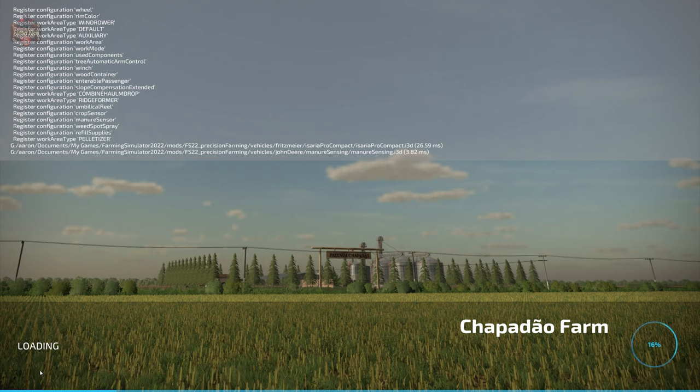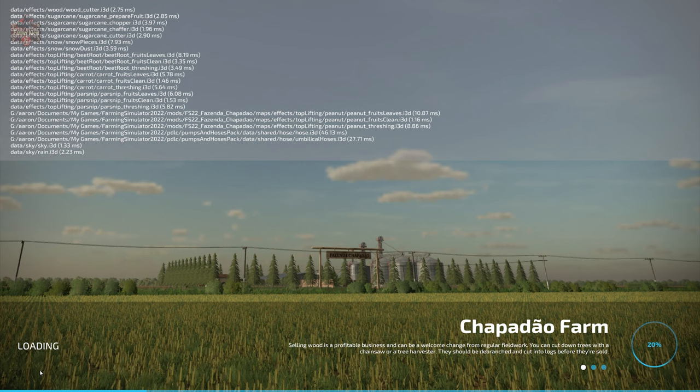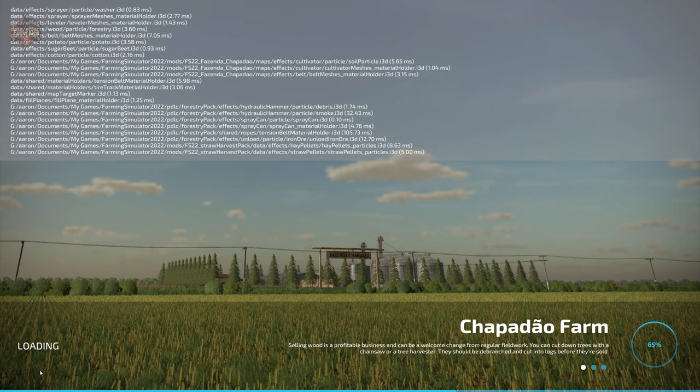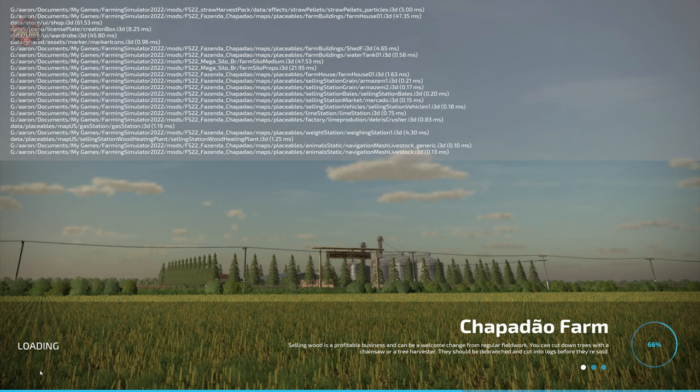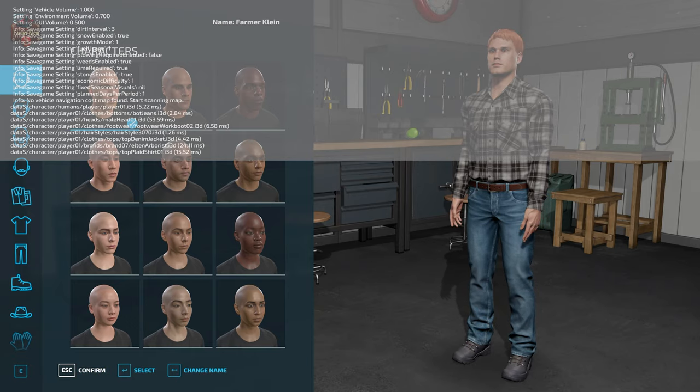If you load this map up in farm manager mode or start from scratch, you will find that all the farms are built out exactly as you see them in new farm mode. You do have starting machinery in all of those game modes. The only differences are that you do not own any land, or your bank balances are going to be different in those alternate game modes.